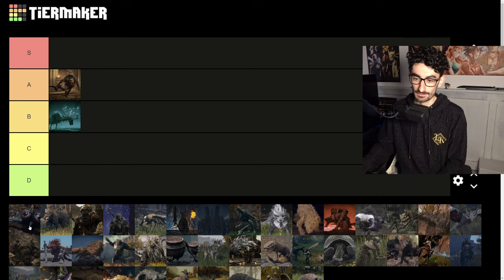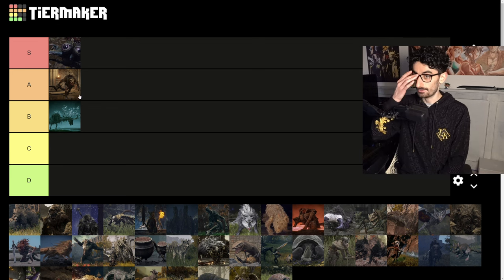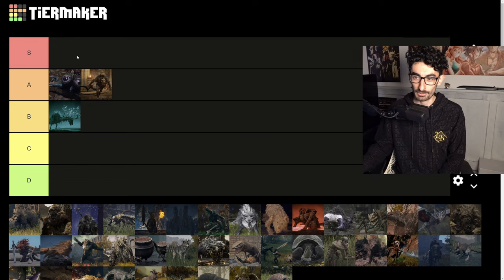The cursed doggies — S tier. I like how goofy their eyes look. I mean their fake eyes, because everyone knows exactly where the real eyes are. Pretty cool, cool jumping animations as well. I think they actually looked better in the previous souls games, so actually giving it an A tier because they looked better in the previous souls games.